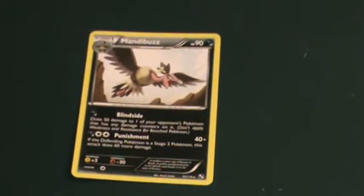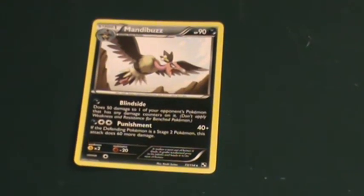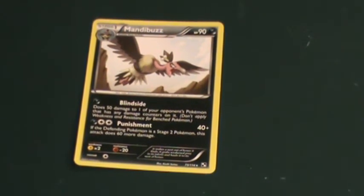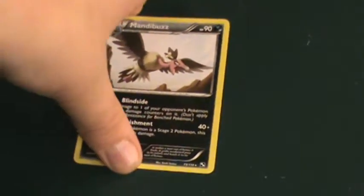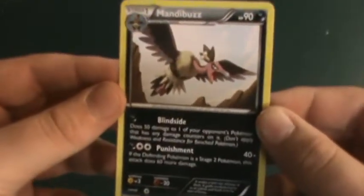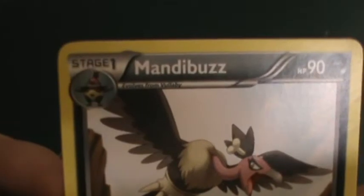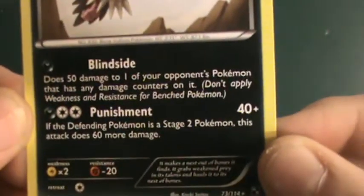Anyway, back to the Pokemon Card of the Day. Today, as you can see, the Pokemon Card of the Day is, in fact, a Mandibuzz from the original Black and White set. It is number 73 out of 114, rare. It is a Dark-type, HP of 90, and it evolves from Vullaby — Stage 1.